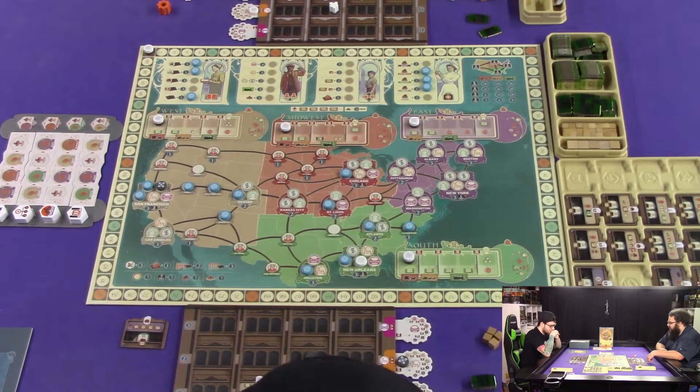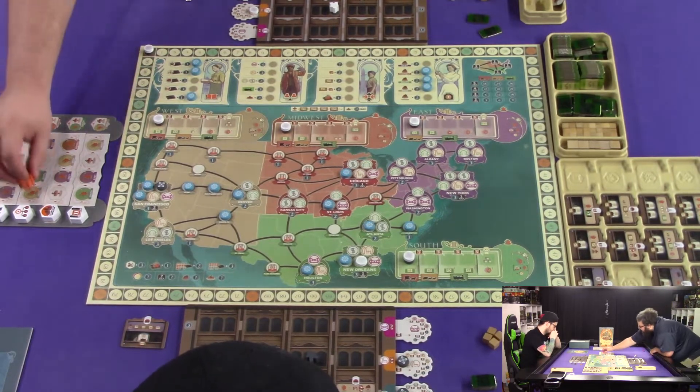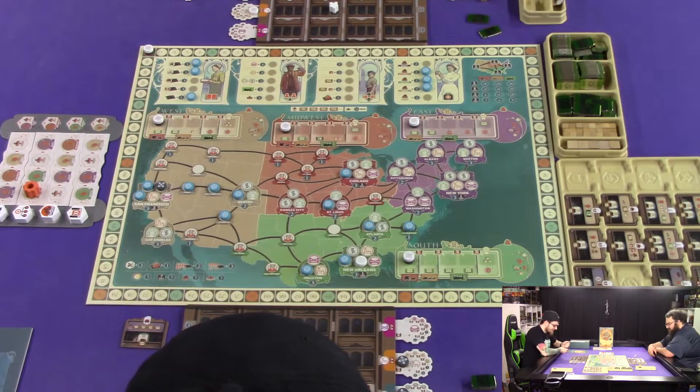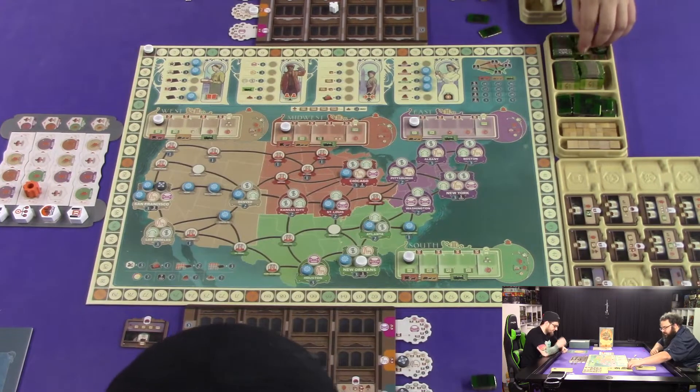There are basically four steps in this, and the first one is choosing a row. If we had workers in the west we would get income from them, which we don't. So we go straight to doing our board. I am going to choose three dollars for my first worker.